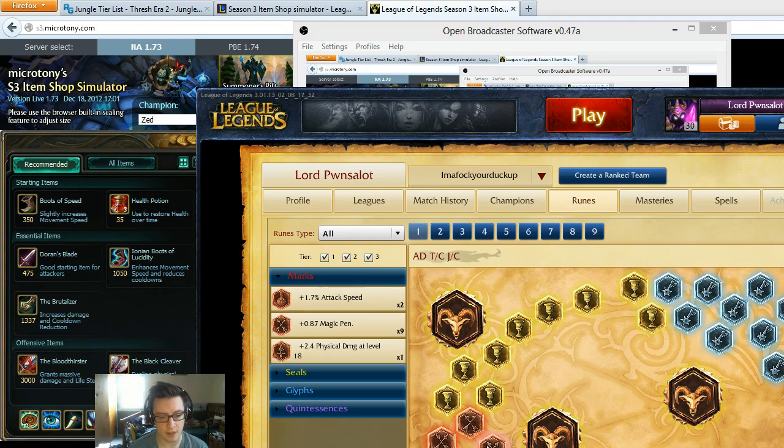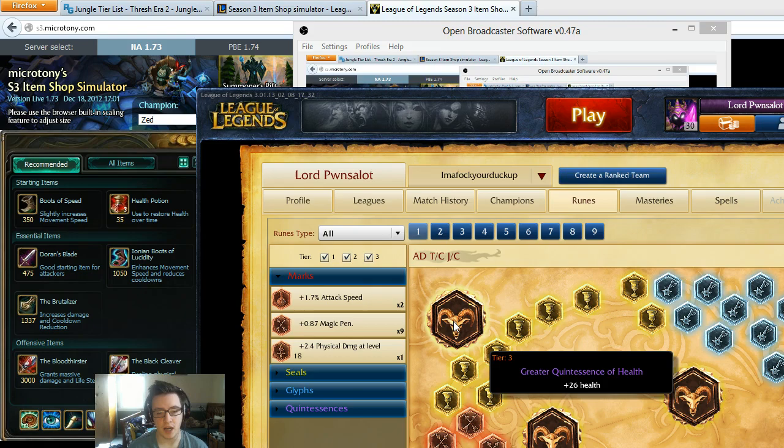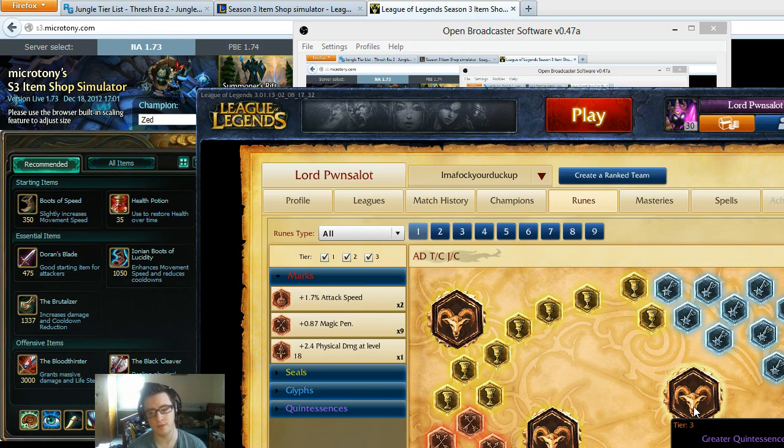Armor Pen is kind of the late-game choice over attack damage. Armor Seals are a given with jungling. Magic Resist per level is another given on an AD champ. And I use Health Quints — I wouldn't switch these out because Zed would have a really hard time jungling without them. It might only be an extra 78 health, but it makes a big difference at the beginning of the game.